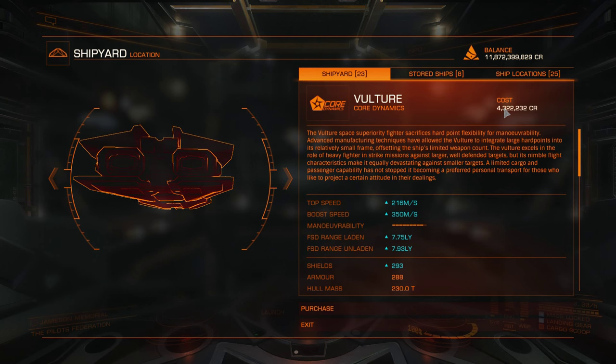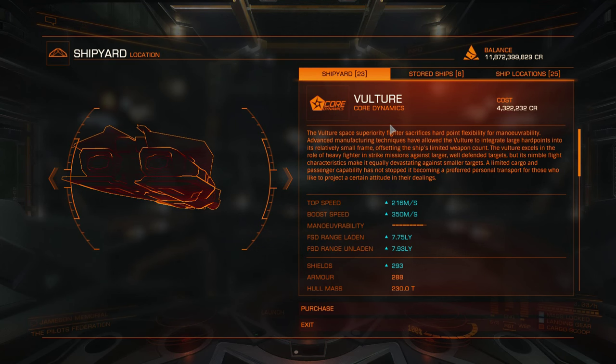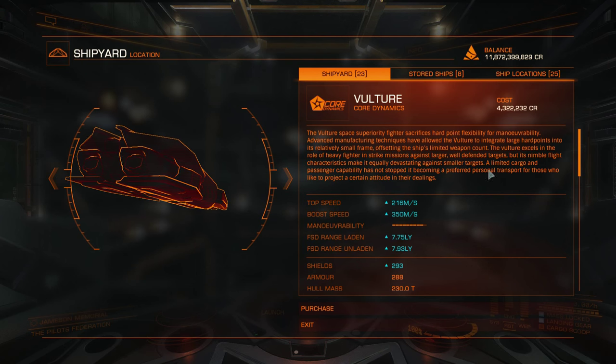But even if you are not Elite, sometimes there are community goals where you can buy ships with up to 30% discount.